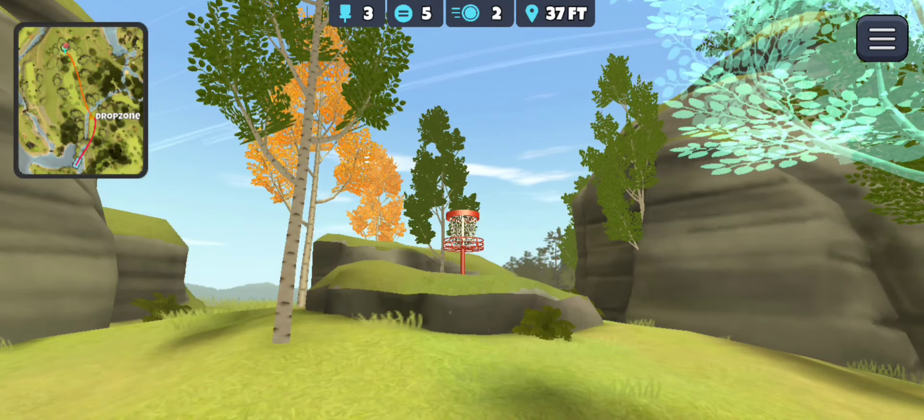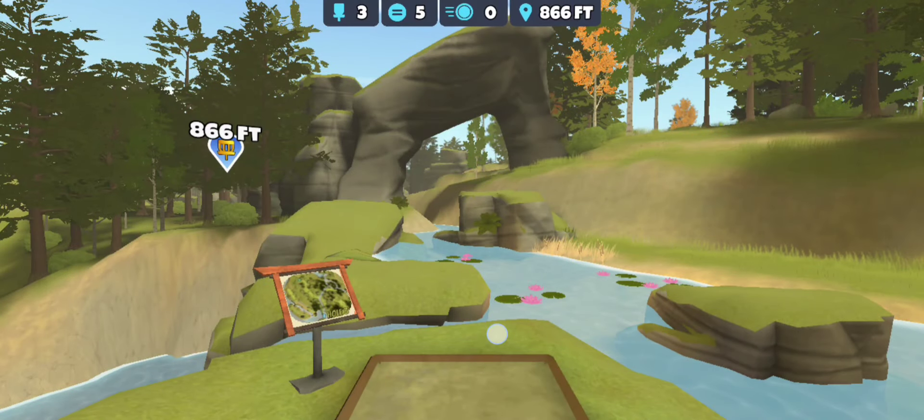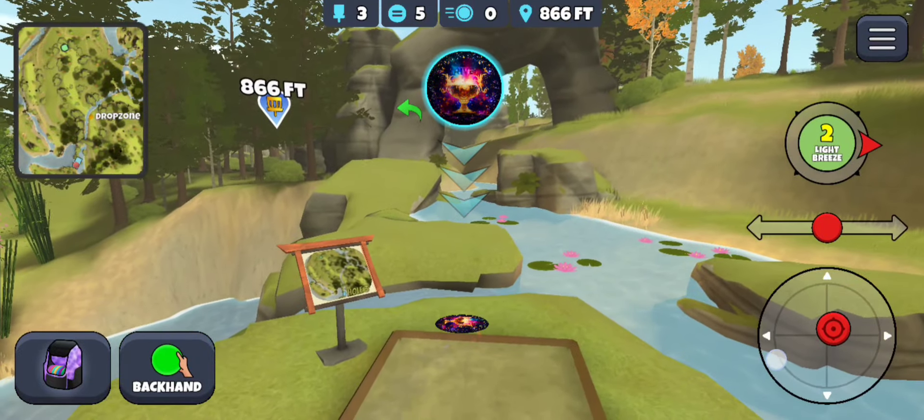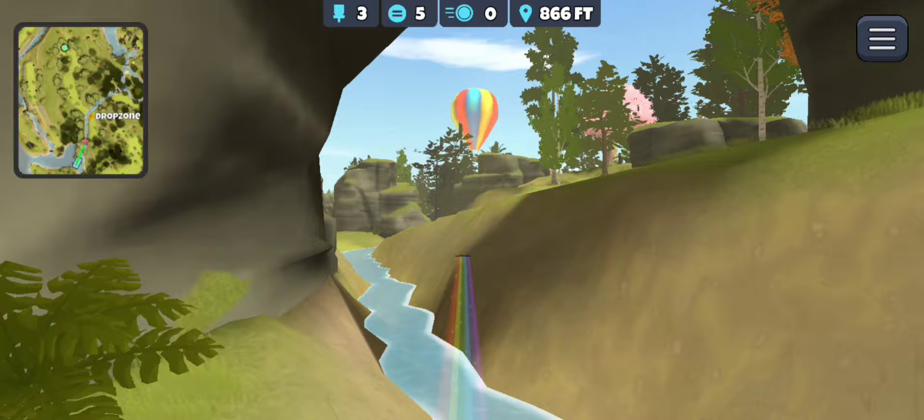Sorry — I screwed the putt up. But without even needing to go across, that's just a layup in front of the river. Again, this is my preferred route here — the glide skip. I'm not going to grind this out for an albatross; it's definitely been done, but I don't know if I've ever got it — it's definitely not an easy one to get.